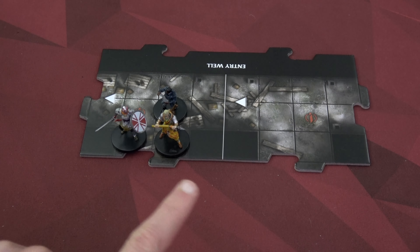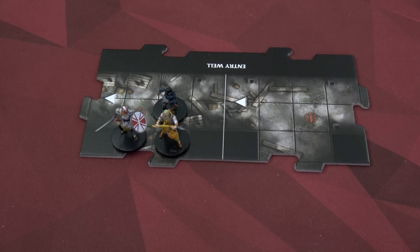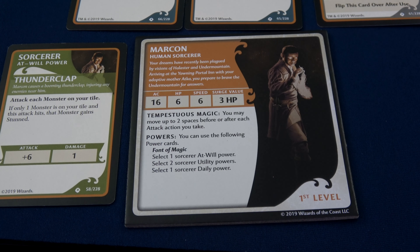Don't forget to turn on those subtitles if I make any errors and miss them in editing. All right, let's do a quick setup and then we'll jump in to Adventure 1. Before you start your campaign you'll need to choose your heroes. I'm going to play with three because I really enjoy the variety and it's not challenging to control multiple heroes in this game. I'm going to use Marcon, Atka, and Cormac.